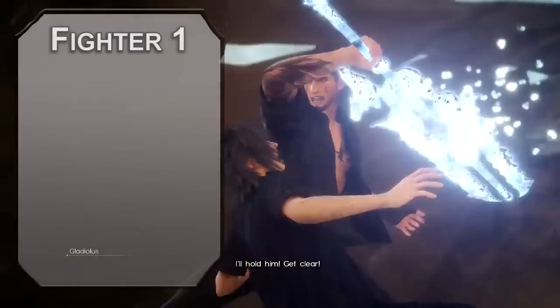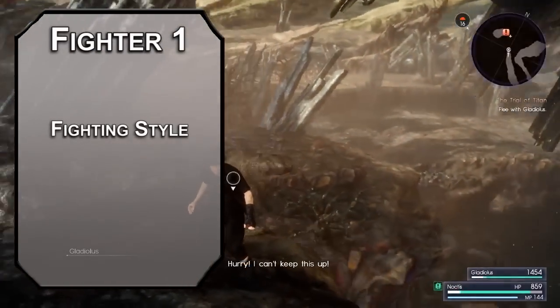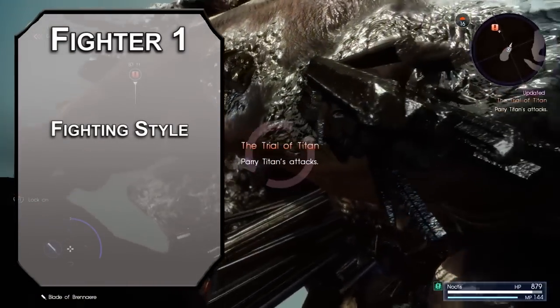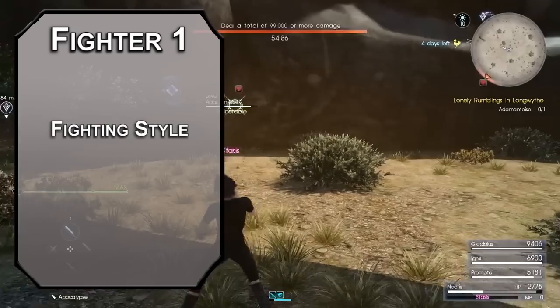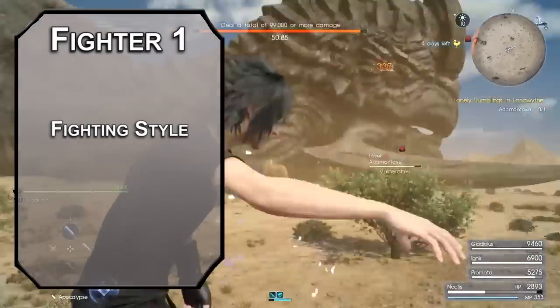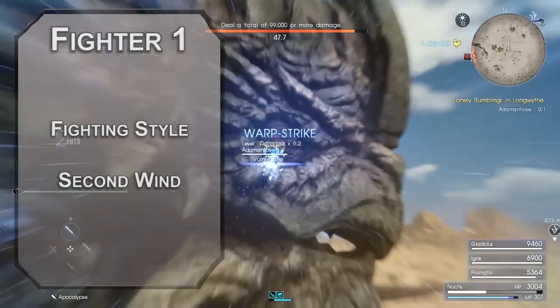Warping over to fighter now. First level fighters get a fighting style. Pick duelist if you want to use smaller weapons, great weapon fighting if you want to use bigger weapons, and archery if you want to use ranged weapons. Spoilers, we're going to be getting another fighting style from ranger, and you can't take great weapon fighting there, so take it here if you want it. You also get second wind, which lets you heal 1d10 plus your fighter level as a bonus action, helping mitigate your low HP a little.